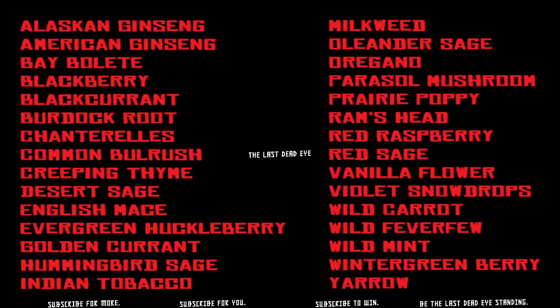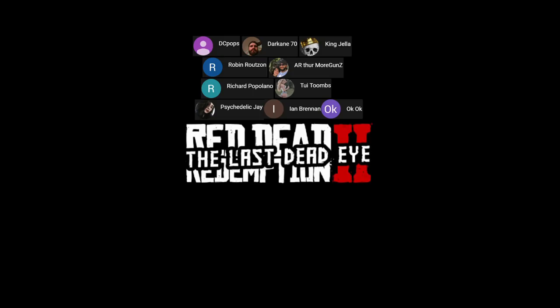So tomorrow we're picking burdock root, then we'll be following that with chanterelles and so on. Here's a list of all the herbs in Red Dead Redemption 2 in alphabetical order, so you'll be able to go off this list and determine what you're going to have to pick the next day. It's kind of nice to have this information ahead of time — hope this helps you out.